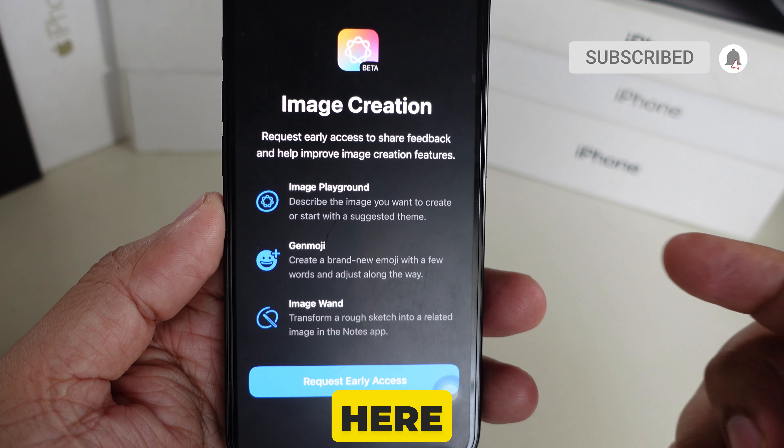In the app there are two buttons: first is 'Request Early Access' and second is 'No.' I'm clicking on 'Request Early Access' to join the waitlist, similar to Apple Intelligence, so I can get access to the new app as early as possible.